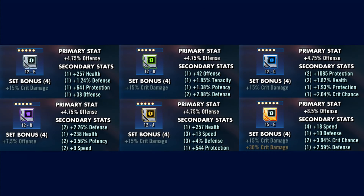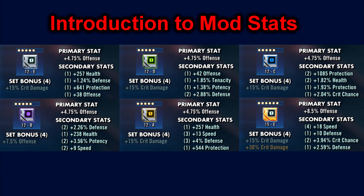Each mod is going to have a primary stat and 4 secondary stats once leveled to 12. These stats are determined purely by chance, and one of the secondary stats is increased at random for each colour level it has or gains from slicing. They progress from grey, to green, to blue, to purple, then to yellow, and finally can be sliced to 6 star. Your goal when working with mods the majority of the time is to try and increase the speed of the mod as much as possible.